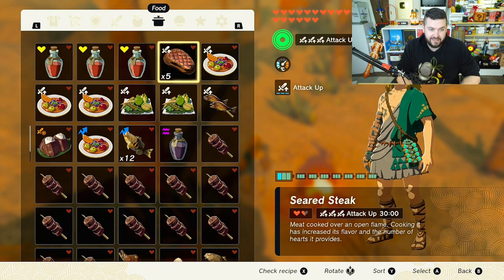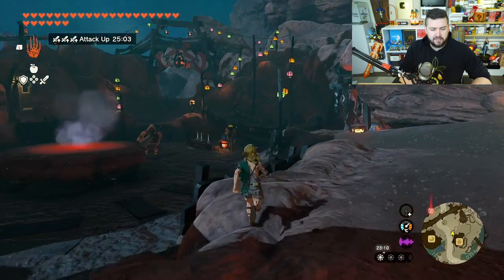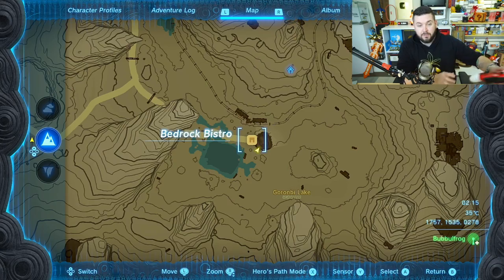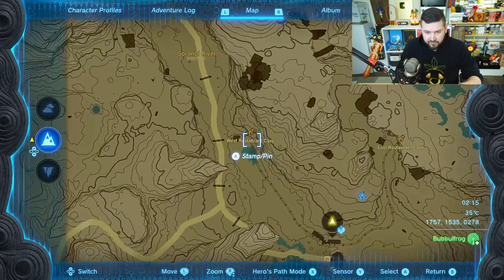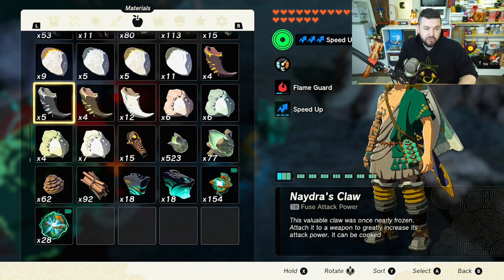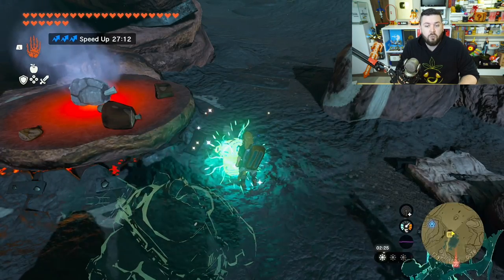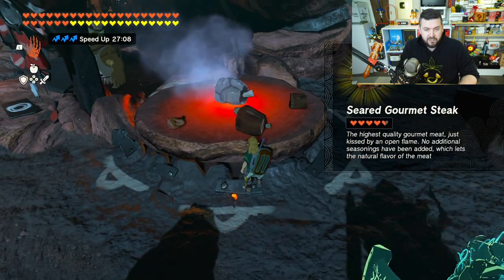I went to all the stores I've unlocked and found the Bedrock Bistro in the Goron region. You unlock it by going to the cave nearby, grabbing a rock roast, putting it on a mine cart, and bringing it over. There you can buy seared gourmet steak, seared prime steak, and roasted bird thigh. Using a portable pot, cook four hearty truffles — that gives 21 hearts. Eat that, then buy the seared gourmet steak, and it now has plus 21 hearts.